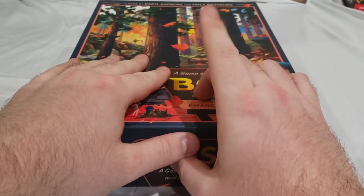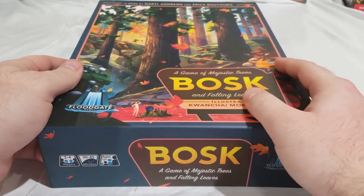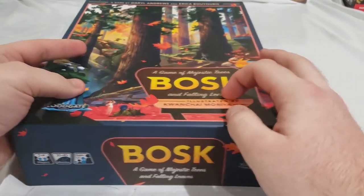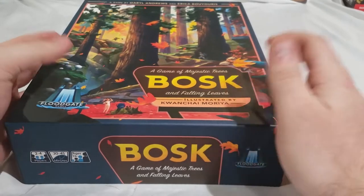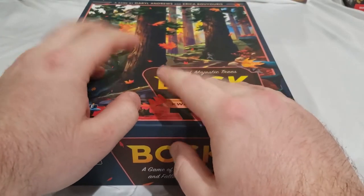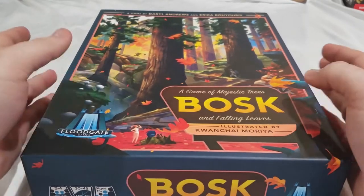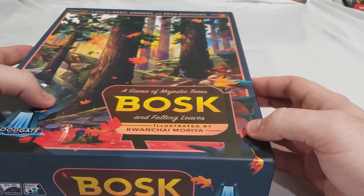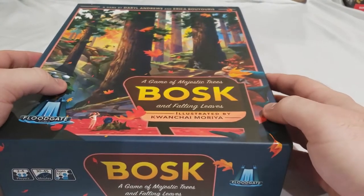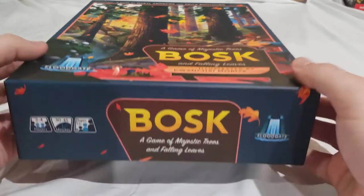Hello everybody, this is Dan from the Fandamentals with another unboxing video. This time it's a game I've been very excited about for much of the year: Bosk, a game of majestic trees and falling leaves from Floodgate. It's a game by Daryl Andrews and Erika Buyoris, with art by Quan Chai Moria, who is really one of the big board game artists nowadays.